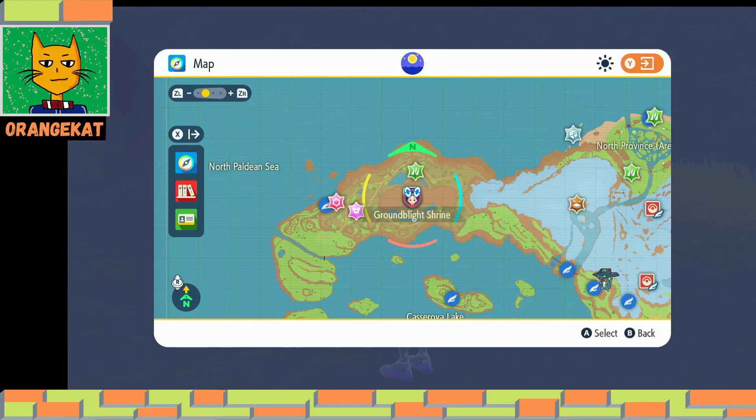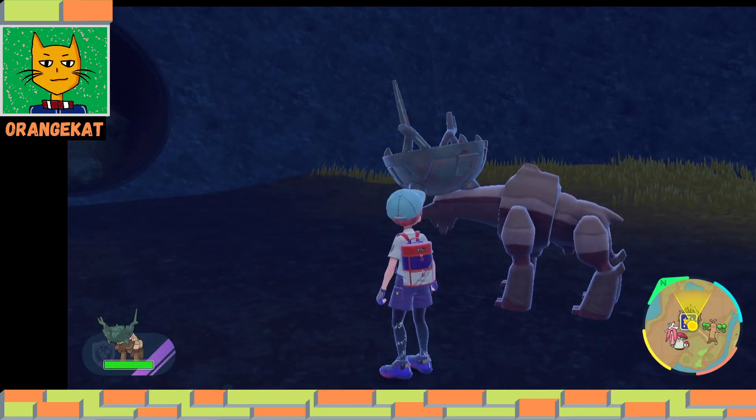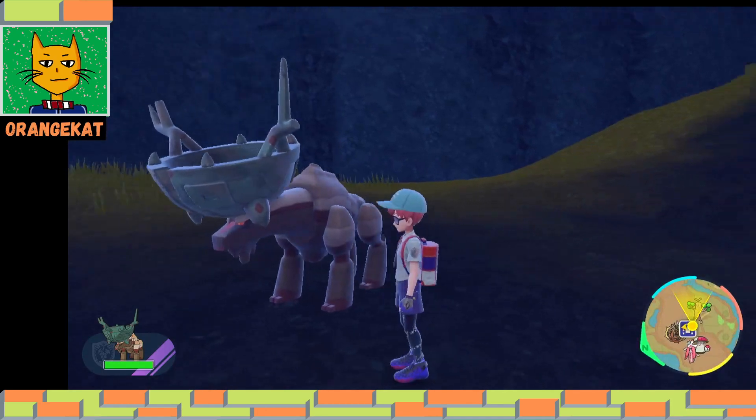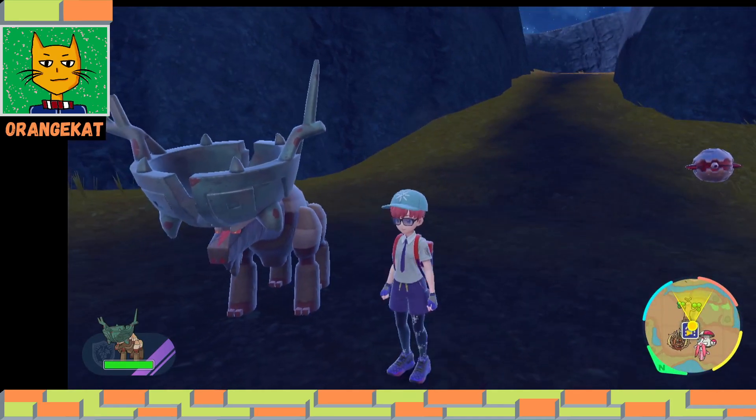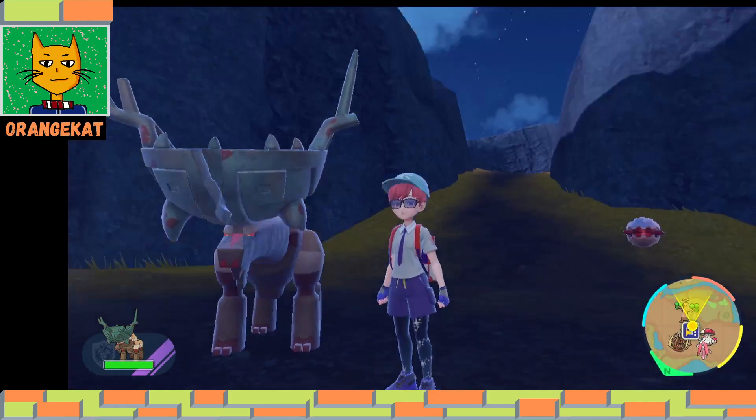Hello, OnesCat here. This is the Ground Blyth Shrine. There you can find this Pokemon. It's a Dark and Ground type. This represents the Vessel.